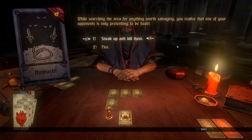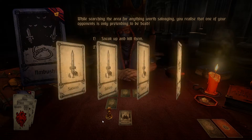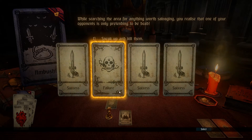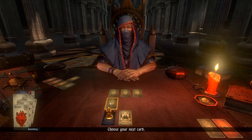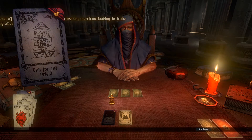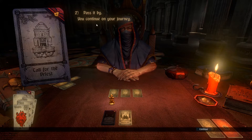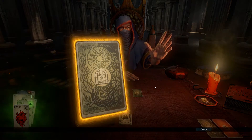I searched the area for anything worth salvaging. You realize that one of your opponents is only pretending to be dead. That fool — I have caught you. I will sneak up and kill thee. Perhaps if I can not draw the failure card — I think that's a failure card, we don't want that. Oh no, I have failed. I find myself alone with the dead. Well, drats. That was just not good. Priest — I need a priest. I don't think I'm actually missing any health... oh, I continued. Life goes on.